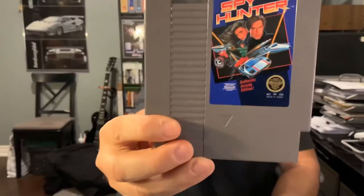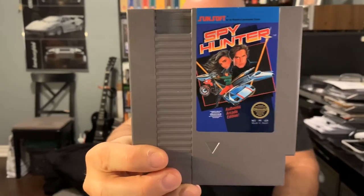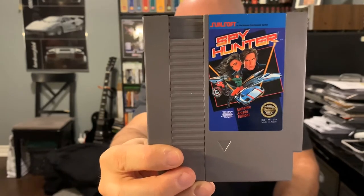We're going to start off with a fan favorite — this is Sunsoft's Spy Hunter. It's a vertical scrolling driving game where you're the driver of a spy vehicle from a top-down perspective. You're driving down the highway eliminating cars, earning points for bad vehicles, and losing momentum if you hit good ones. There was also an arcade version with a futuristic, Knight Rider-style steering wheel.